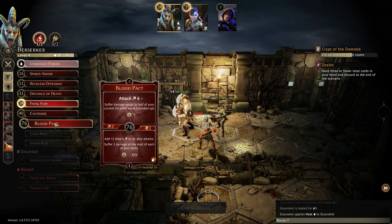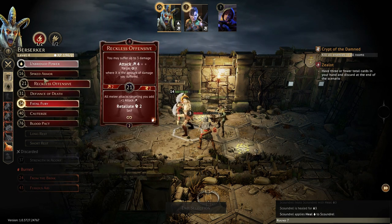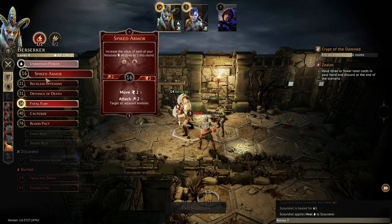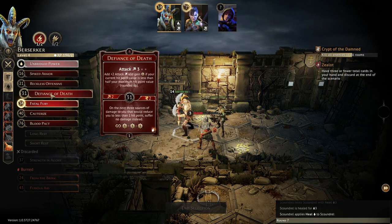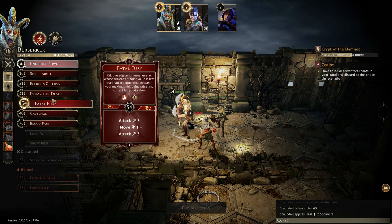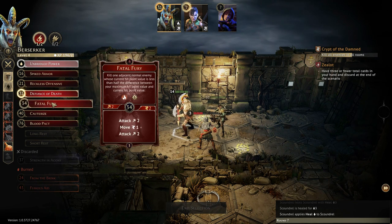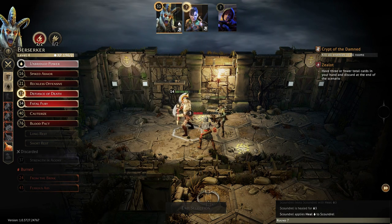I find a lot of the Gloomhaven characters have that — great ability, but with a lot of preconditions attached. I'm excited to see Frosthaven — the Lancer or something like that has great abilities, but yeah, everything has to be in perfect alignment, like synchronicity, to make it really work. So it's kind of interesting.